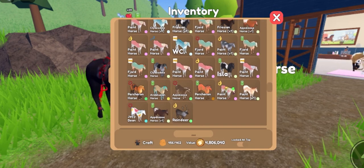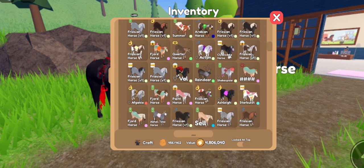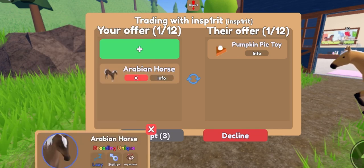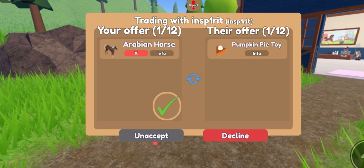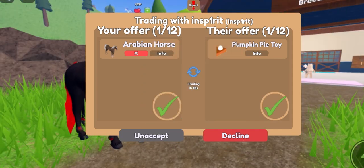Say if you've just bred a special coat — say an Arabian — you've just bred this and it's technically free because you can just work for it all. So you want to accept it, and then when it goes through you can add this to an offer.